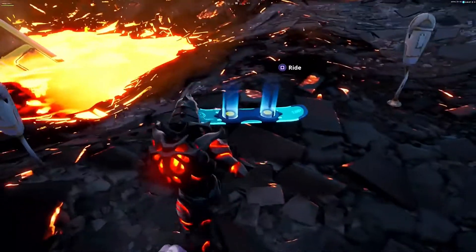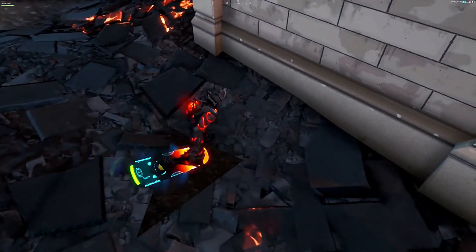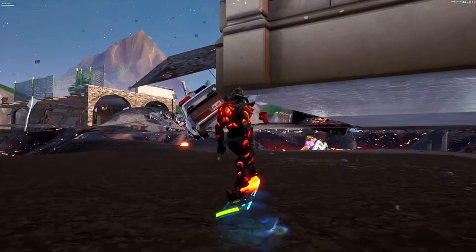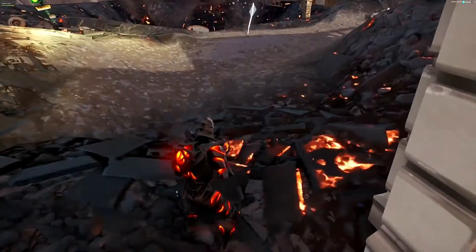You're going to ride the hoverboard into that hole like I am here — just take it above it and you should fall in. You might need a bit of wiggling, but as you can see I have now fallen in. So you can just exit the hoverboard and you'll now be underneath Tilted Towers.